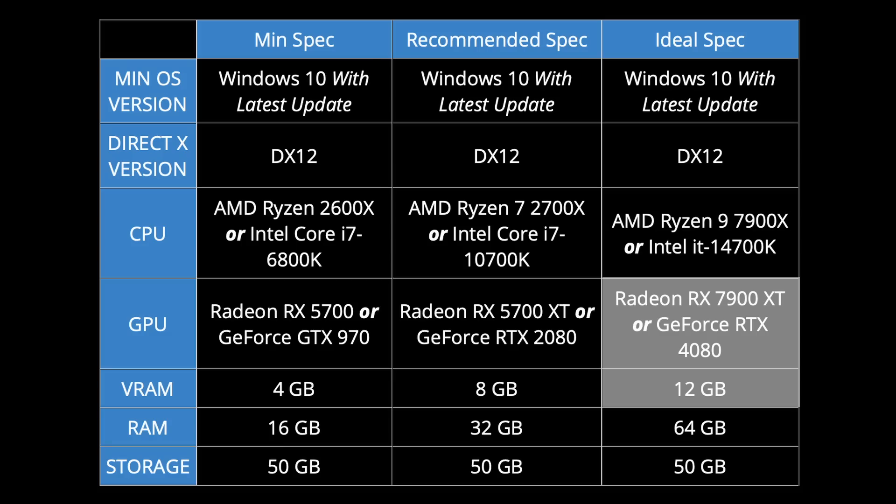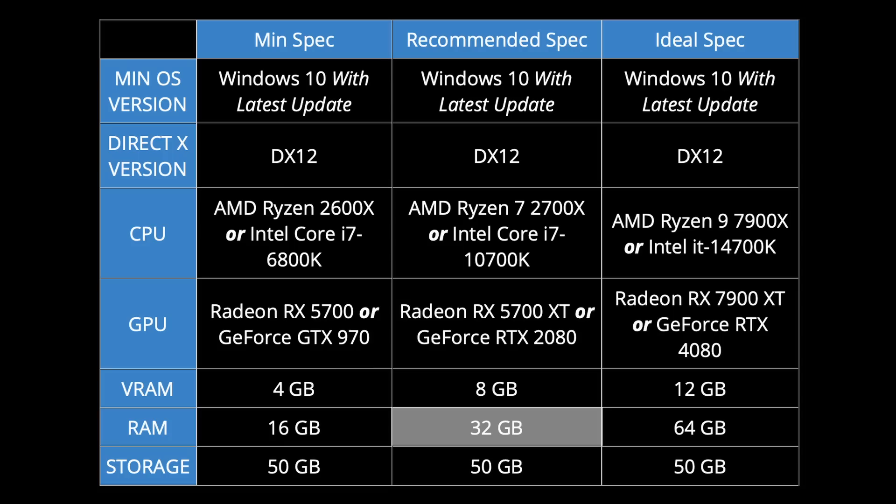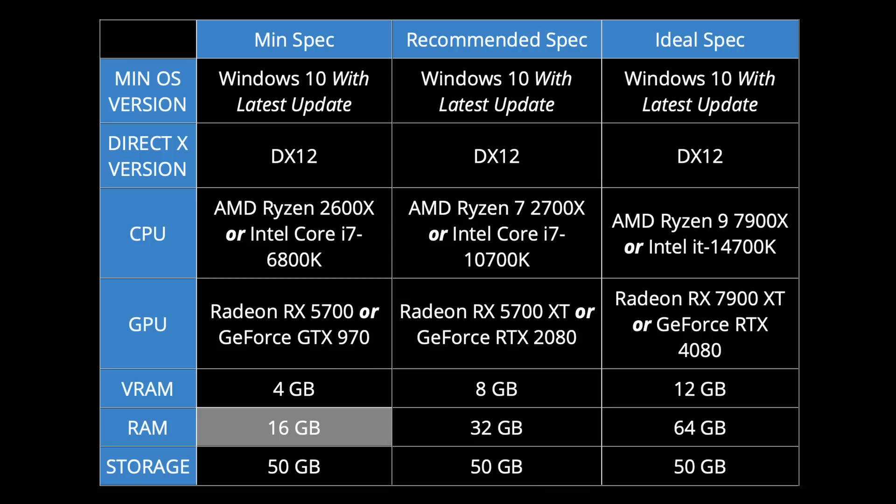At the ideal tier we need a minimum of 12GB of VRAM, up from 8GB for recommended and 4GB for minimum. We're seeing the RTX 4080 from Nvidia and the RX 7900 XT from AMD. They still haven't told us what resolution or FPS this hardware is targeting, but if you're running a 3080, 4070, or 4070 Super you're probably still going to have a great time, especially at 1440p. This is also the first game I've seen recommend 64GB of RAM — 32GB is recommended and 16GB is now the minimum. 50GB of storage is required, though with add-ons and mods you'll need far more — I'm up to nearly 300–400GB on my current sim.